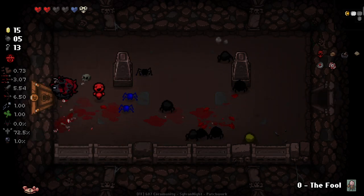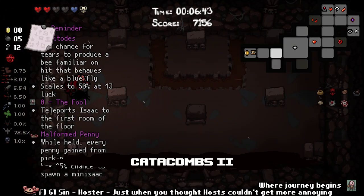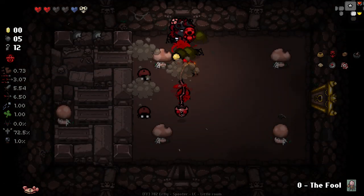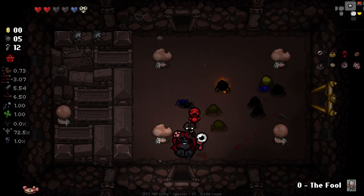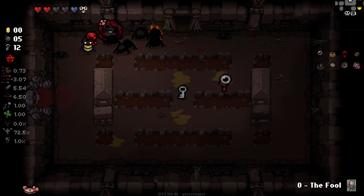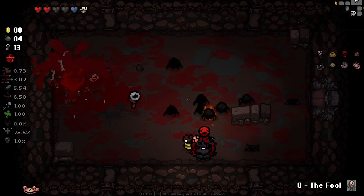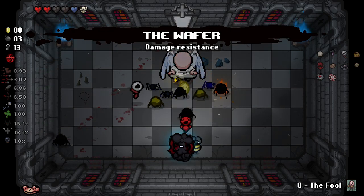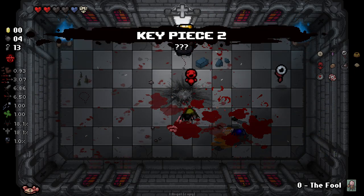We do have 15 coins here, so it's definitely worth checking out the shop. That's pretty damn good — ability to generate some flies. I haven't seen the item room or the boss yet. We had a bad hit but as long as we don't lose the Morbid Heart we'll be chill. That was an insane bomb — we got Growth Hormones as well as the damage up. We'll take the Wafer and go for an angel run, because we're just doing well so far.